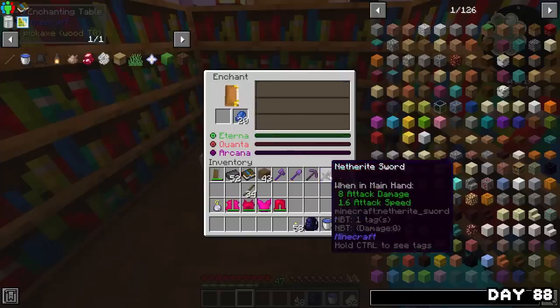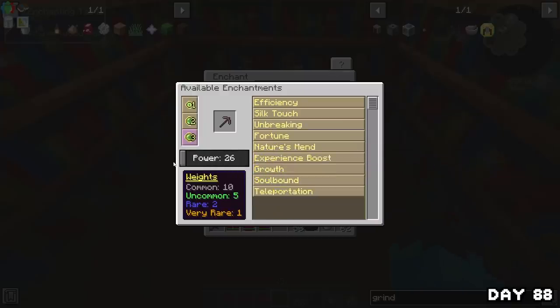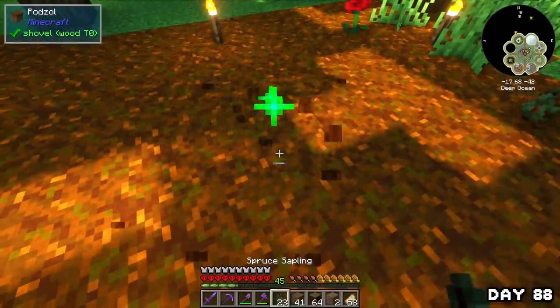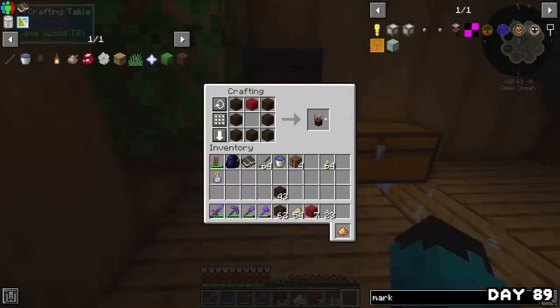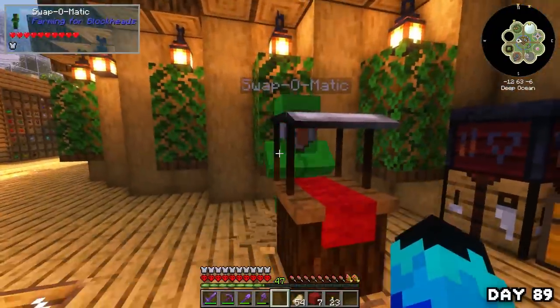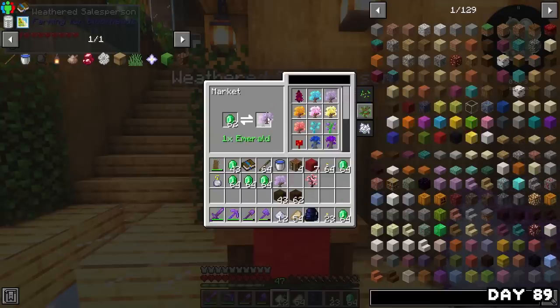I was really confused with enchanting so I just got what I could and left it, then spent the rest of the day tidying up the tree island because it was looking kind of crappy. By end of day the tree farm was looking a decent amount nicer. On day 89 I crafted a market and placed it down, nearly suffocating the poor vendor in a wall, but once he redeployed I discovered he was selling basically every single sapling under the sun. I got some arcane dust, grabbed cherry wood, and basically every other sapling this guy had to offer — I really wish I'd known about him sooner.